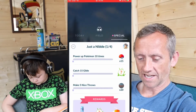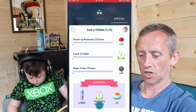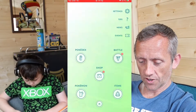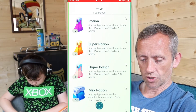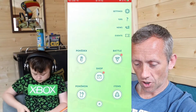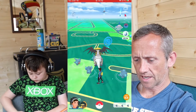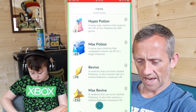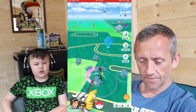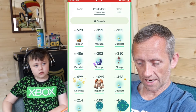Do you think you could head out and do some research on their appearance here? Well yes I can. So part of a Pokemon 10 times, catch 15 Gible, and make five nice throws. Also with that I need to try and get four excellent throws a day. First of all I'm going to put on a lucky egg because it's triple catch XP, then I'm going to put on an incense. Lucky egg, incense, and I'm just going to do star piece as well since we're going to be catching loads.